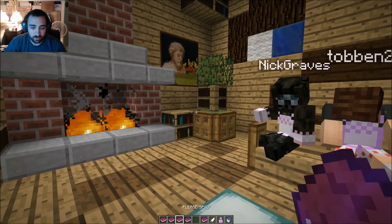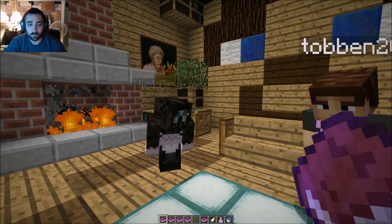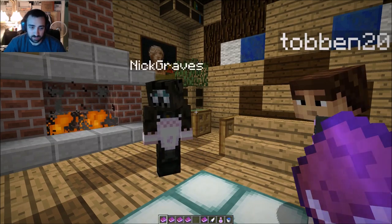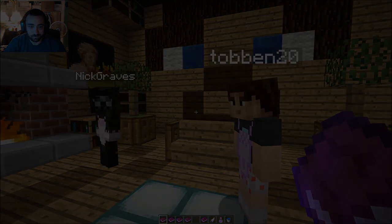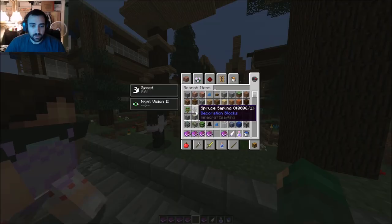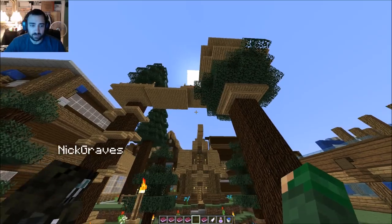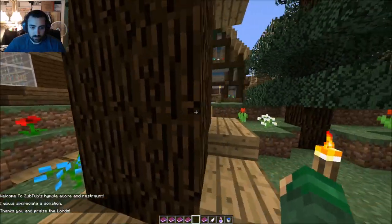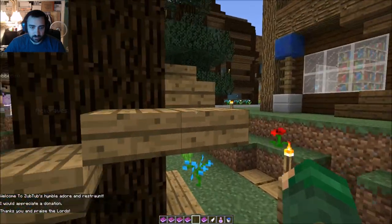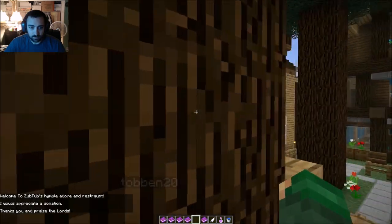So let's go over to Zub Tub's and we're gonna set them up with some water. We're gonna do some other things too — get a little creative. We are at Zub Tub's area. Well, he's got some nice trees. Let's check this out. He's got this nice little tree house area.